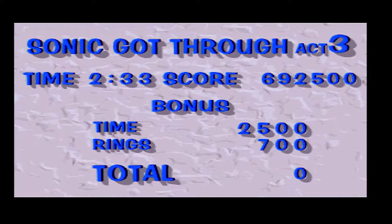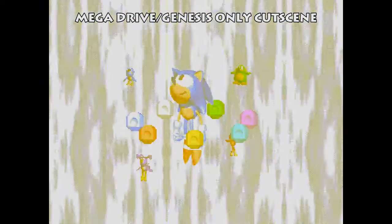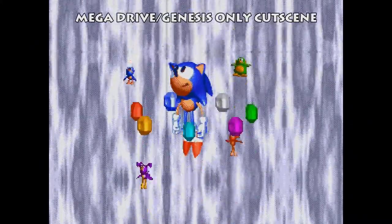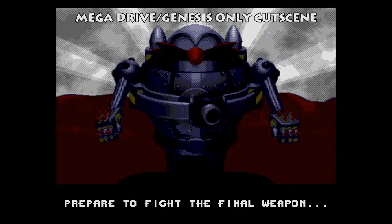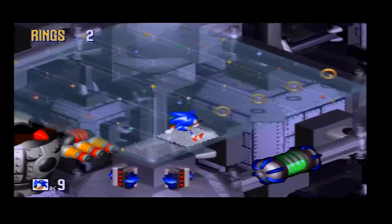We do have the seven Chaos Emeralds, so it's time to head to the final boss battle. This cutscene only shows up on the Mega Drive version of the game — if you're playing on the Saturn you go straight to the final boss for some reason. I don't know what this final weapon is, but I'm going to call it the Egg Timer. Here we are, ladies and gentlemen.